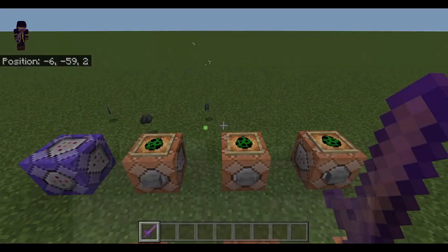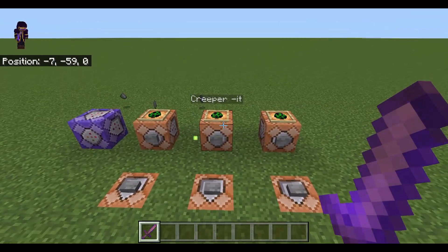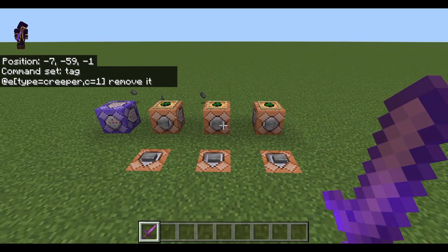In this example I'm using the tag 'it' — you know, tag, you're it. However, it's really important to know that this can be any word or combination of letters. Capitalization is going to matter, so be aware of that. But basically you can make this anything you want. You can have as many tags in your world and your commands as you want, and you can use them for a lot of different things.